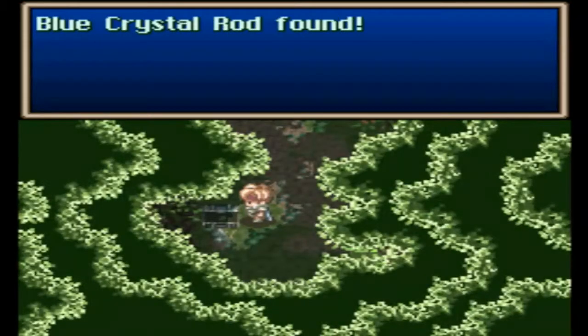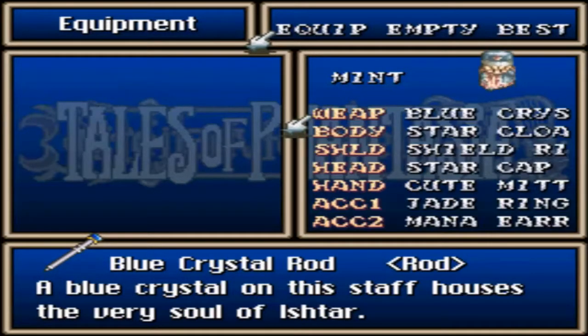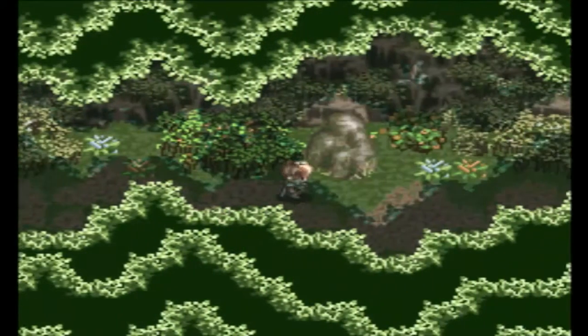And there we go, that's a treasure chest I'm looking for. So let's see, we got the Blue Crystal Rod, which is a weapon for Mint. Whoa, that is actually a lot better than the Holy Rod. Nice. One treasure for Mint. Okay, so Chester gained a level again — no surprises there. Okay, so we got one of the items we were looking for. That's better than nothing, I suppose.